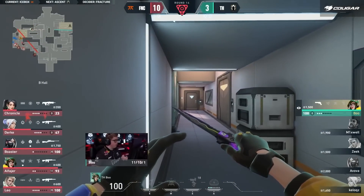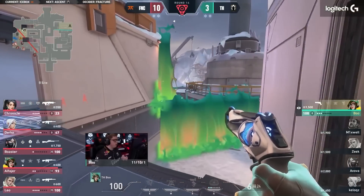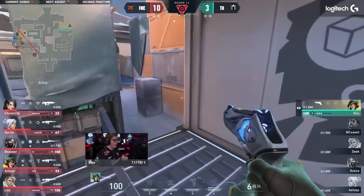I don't think this one's close. It's not very close. Five isn't very close to one side, Leander. Chronicle's close to death though — 23 health.